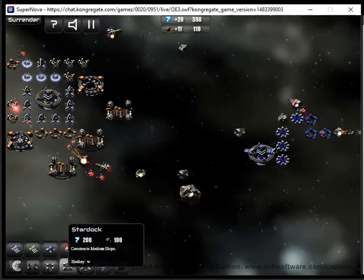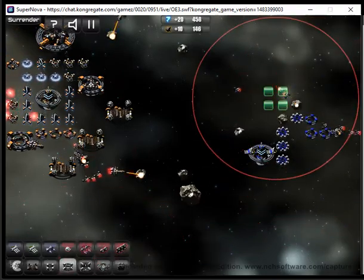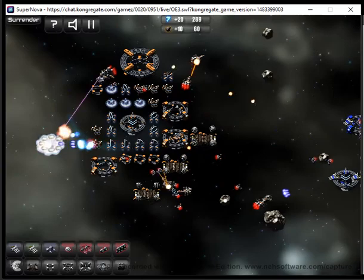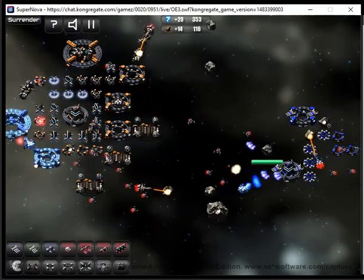When you have enough resources, we should always put this small ship that also gathers minerals, but much faster than the small ones.